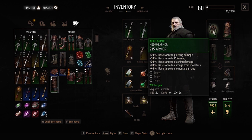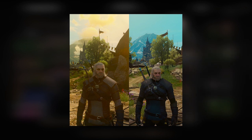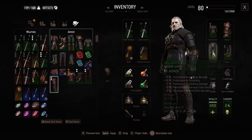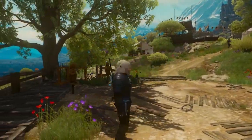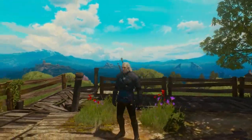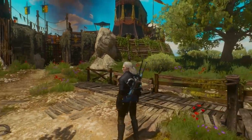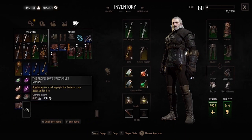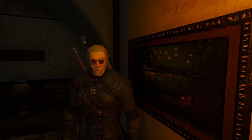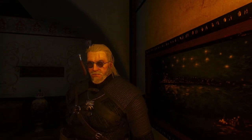Moving on to the Viper set. It's quite like the armor Geralt wears at the beginning of the game — like an upgraded version of that — but beware that this set is only attainable in the Hearts of Stone DLC. You only have one chance to get each of its pieces, so if you want this set, make sure you know how to get it before entering Hearts of Stone. In one of the quests you'll also have a chance to get a really good-looking pair of glasses, so you can bring some charm to Geralt.